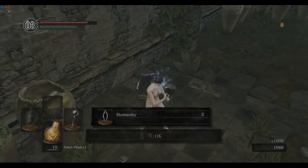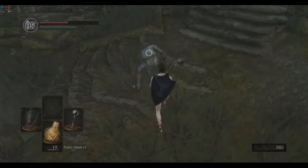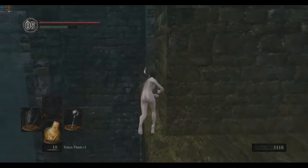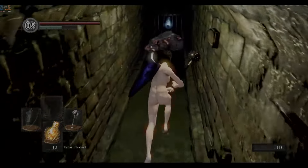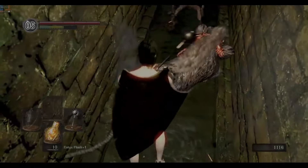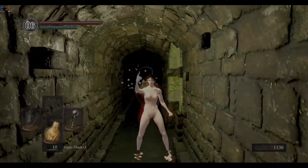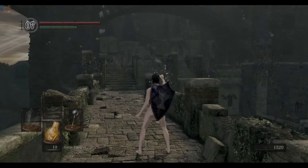Murder some people for the humanity and for the swag, and the bleed proc. The Ring of Sacrifice will be useful later against Seath. I get lucky enough to find a humanity on the Rat's Corpse. I'll be popping every hard humanity I have almost immediately since there's no fear of me losing it.